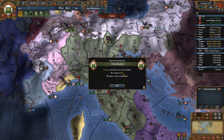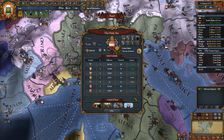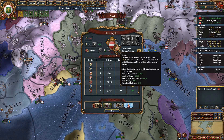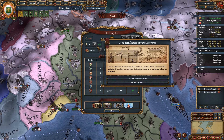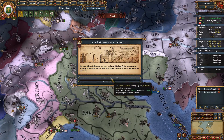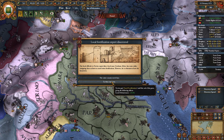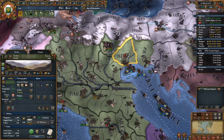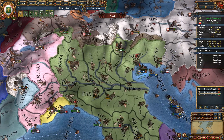I don't know how we keep having eight cardinals — it feels like we're losing them and then getting them right back. There is a crusade here; interesting that the Austrians have called it. We're not going to spend any more papal influence. The Local Fortification Expert has been found and I always really like this one since it results in permanent local defensiveness for the rest of the game — why wouldn't you take it? We did finish their conversion there, which also gives us papal influence.